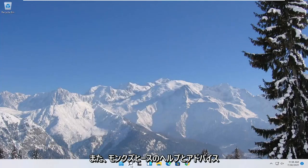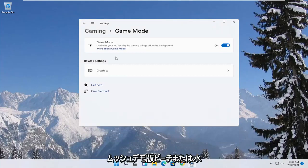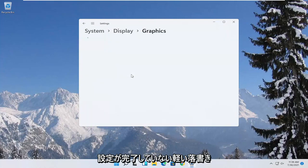Now you also want to go ahead and open up the start menu and type in 'game mode'. The best match should come back with 'Game Mode Settings'. Go ahead and open that up and make sure Game Mode is turned on. Then underneath related settings, select Graphics.